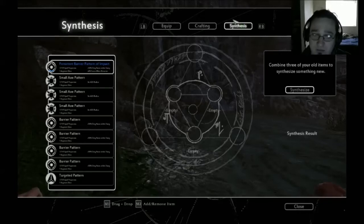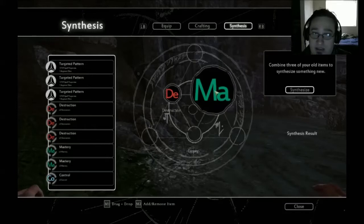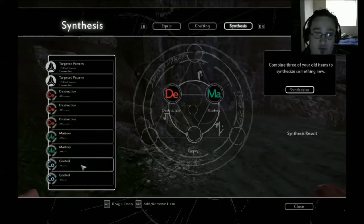There's another ginger beer I want to do called Krabby's. Destruction is damage, as you can see. Mastery I'm pretty sure is charge time, and control makes it better.